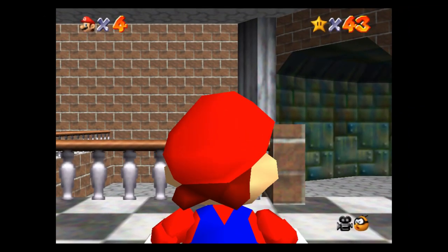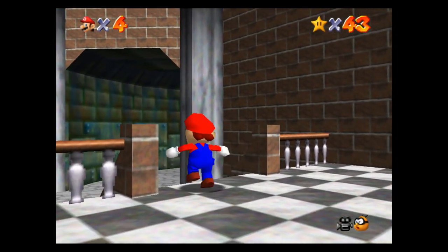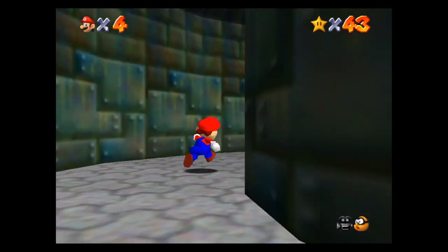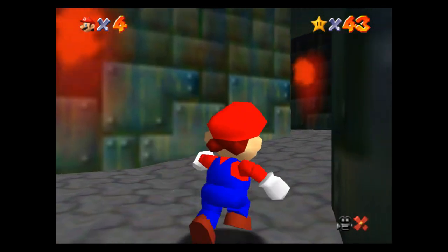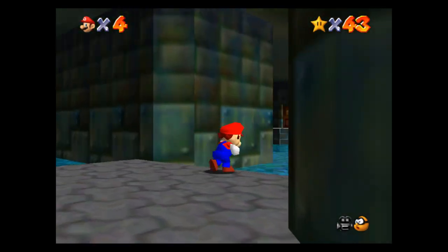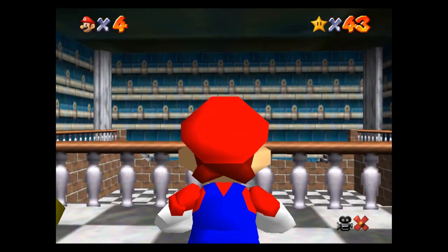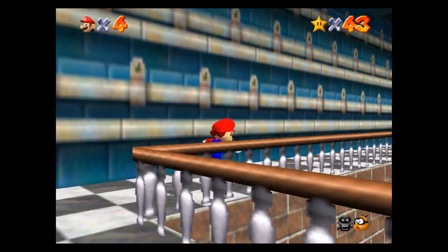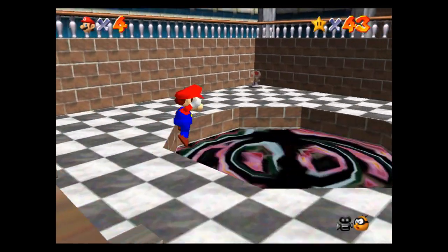So if you're just now joining us, we just defeated Big Boo's Haunt and collected all seven Power Stars from that level. Now we're going to head over to Hazy Maze Cave. We're going to take care of the six normal Power Stars, grab the seventh 100-coin Power Star, and also pick up another power-up - the Metal Cap - to do Metal Cap Mario.